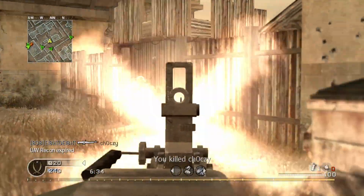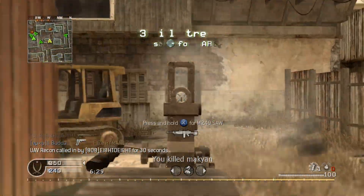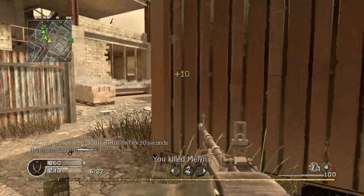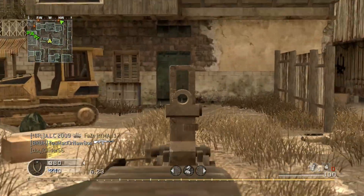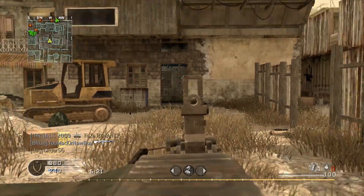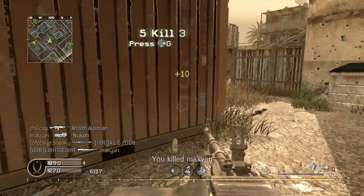There are only three attachments to choose from in Call of Duty 4. The two most effective are the red dot sight and the grip. The red dot tends to be the more popular choice as the benefits are far more obvious. The clearer view and slight magnification make the weapon significantly easier to track targets with. It also somewhat mitigates the issue of muzzle flash, making it a very useful attachment.